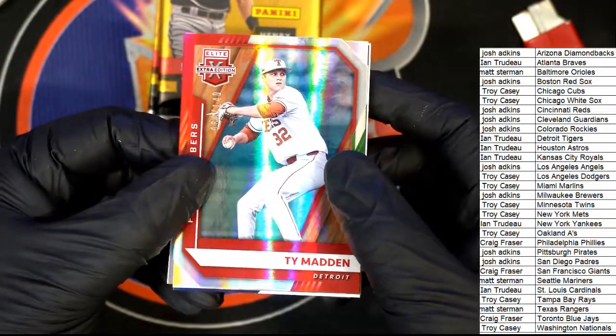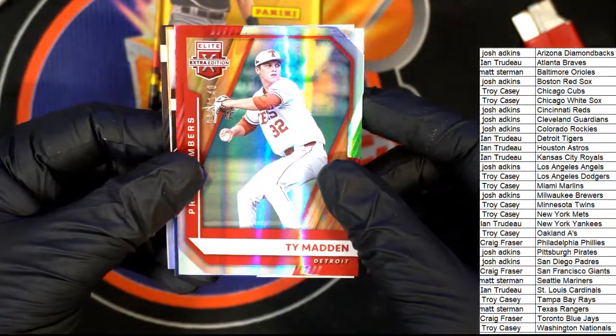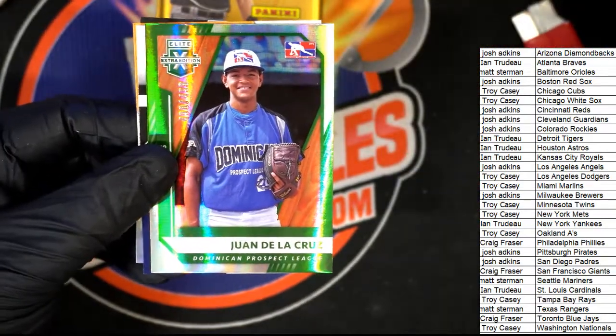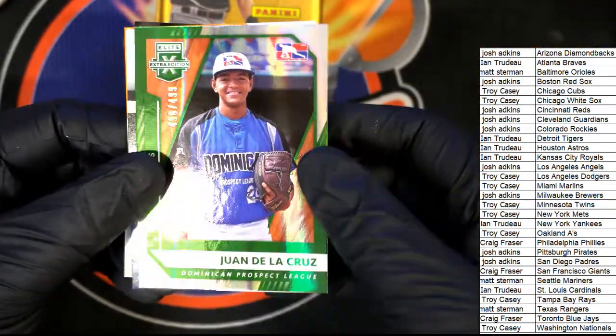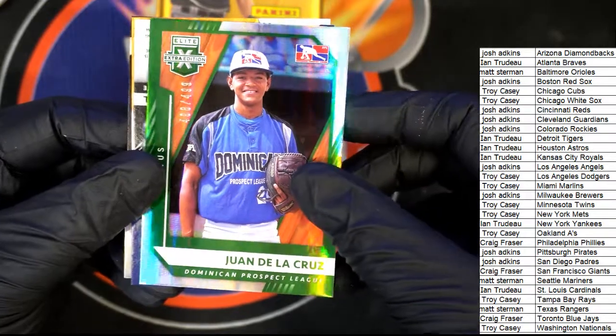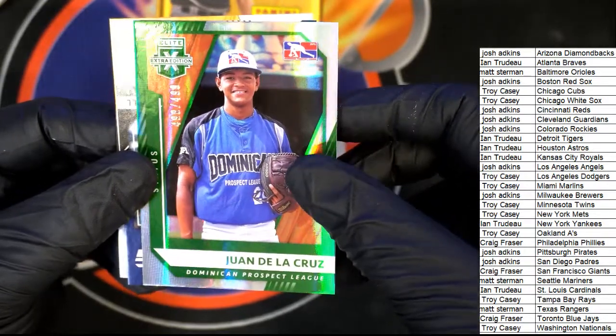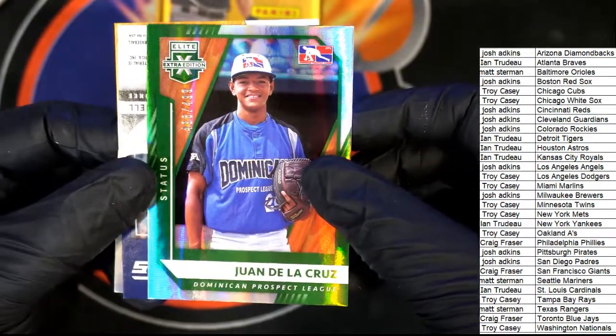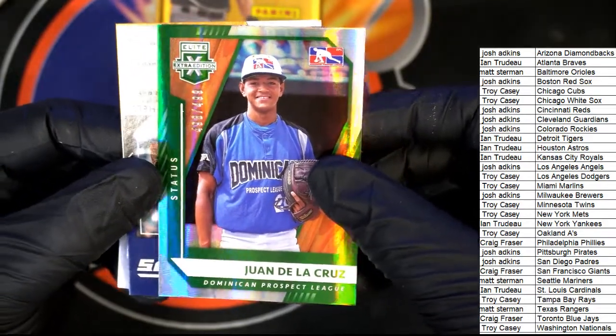Tigers, number 240. We're going to be looking at the prospects at the end. If we Google and find that a player is affiliated with the team, that's who we're going to be awarding these to by way of Google.